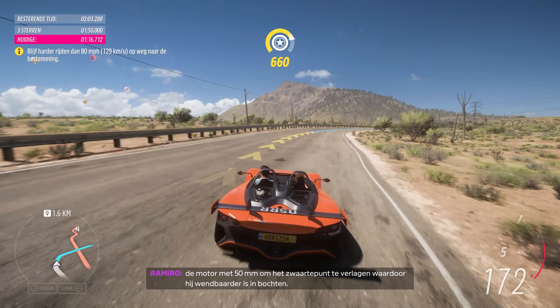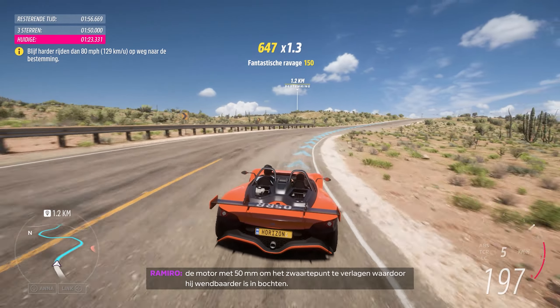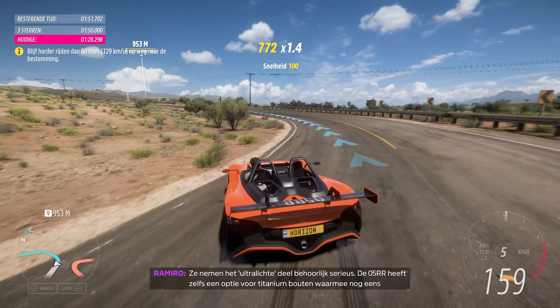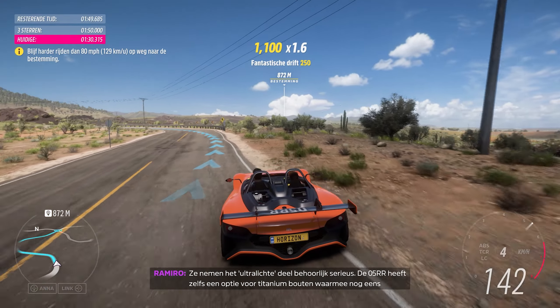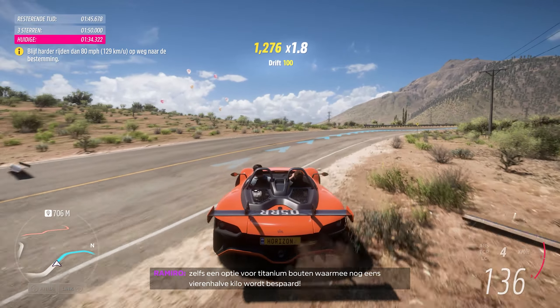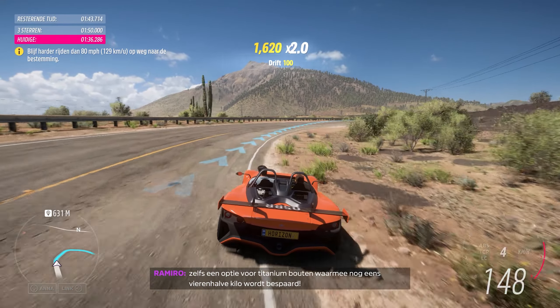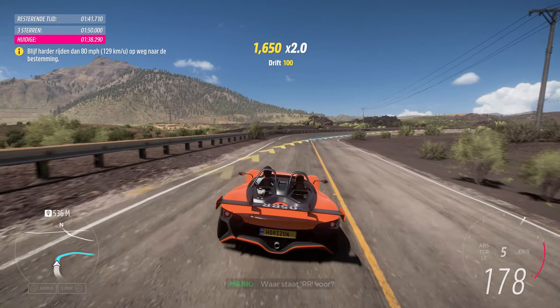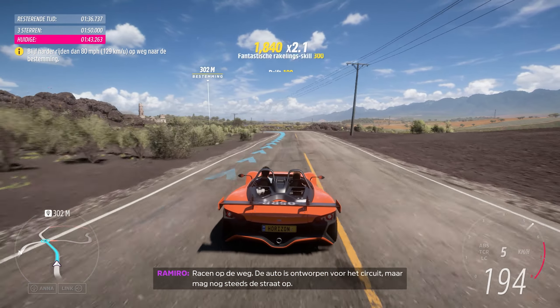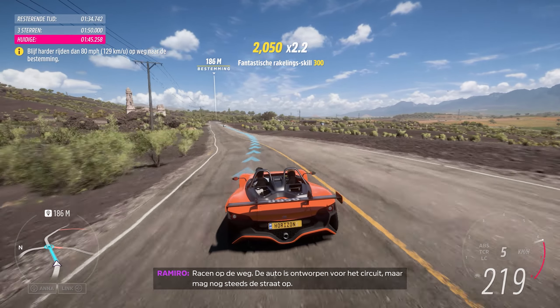The designers reduced the weight by 65 kilos, increased the power to nearly 400 bhp, lowered the engine by 50 millimeters to drop the center of gravity, and improved cornering. Impressive. They're pretty serious about the ultra-light part — the VUHL 5 RR even has an option for titanium bolts, saving another four and a half kilos.